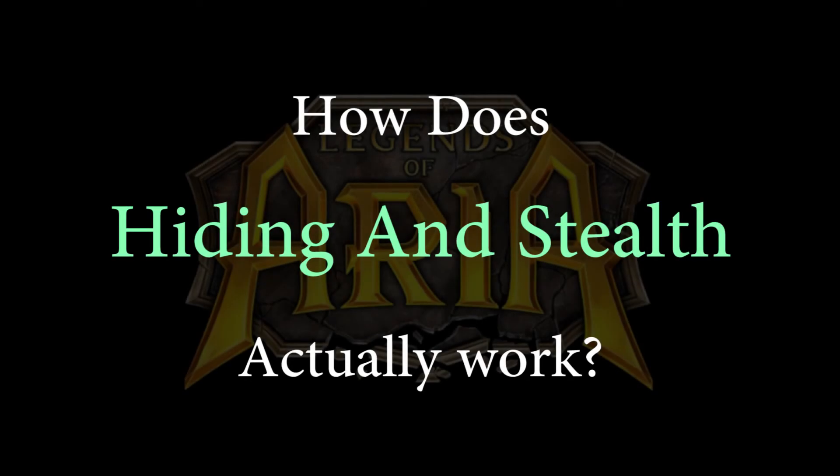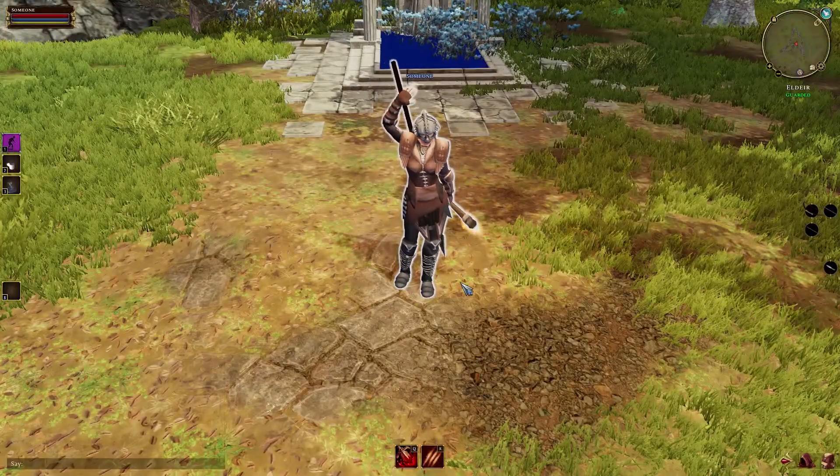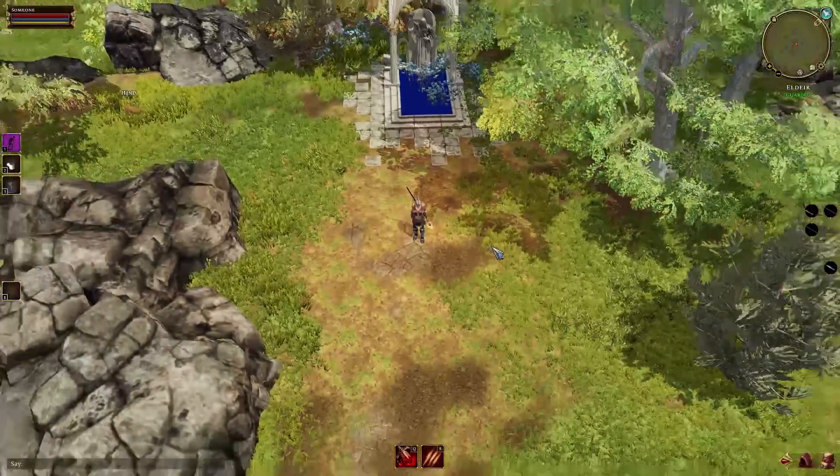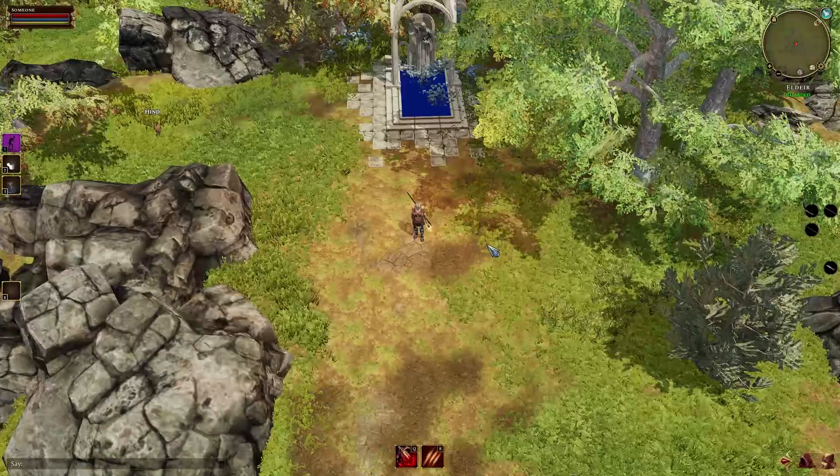So how does hiding and stealth actually work in Legends of Aria? I've been seeing on both Discord and Reddit that players seem to have a hard time figuring it out, so I thought I'd throw up a video explaining how it works.